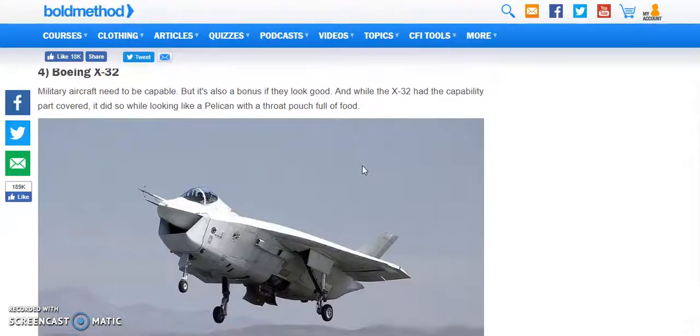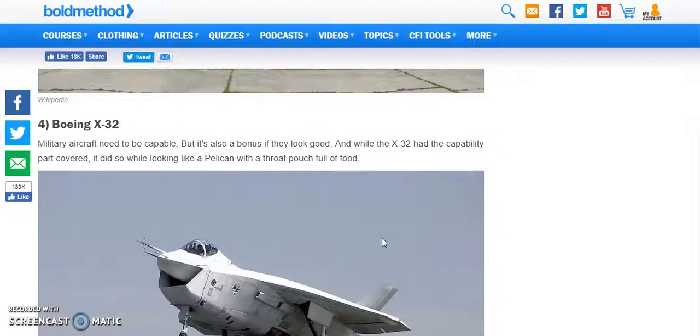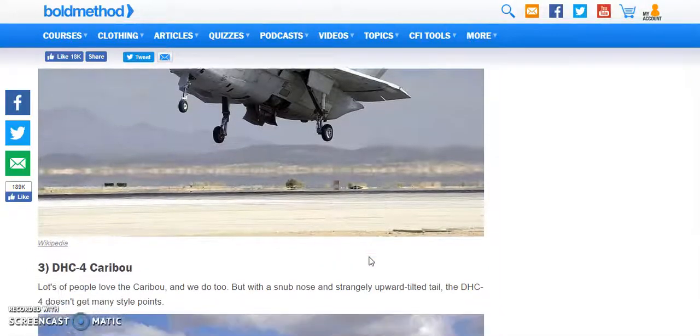Boeing X-32. This looks like an X-35 with God knows what on the bottom. Who designs these things? This doesn't even look like... I'm speechless, Blake. This is ridiculous. Besides the bottom, it's not that weird, but I don't see how you could carry weapons on that. I couldn't discern what those little doors are for.